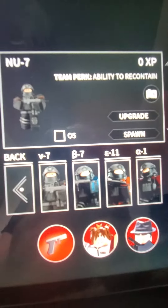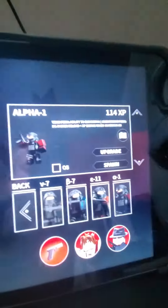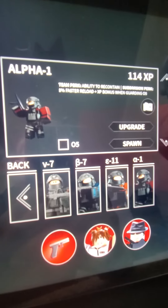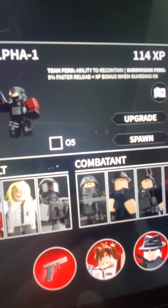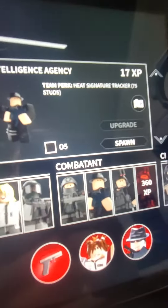Right here we have the combatant. We'll start with MTF — you have the different teams. My favorite one is Alpha-1; it gives you an MP5 and a normal rifle. It would take too long if I showed you every team in the MTF, but let's keep going.